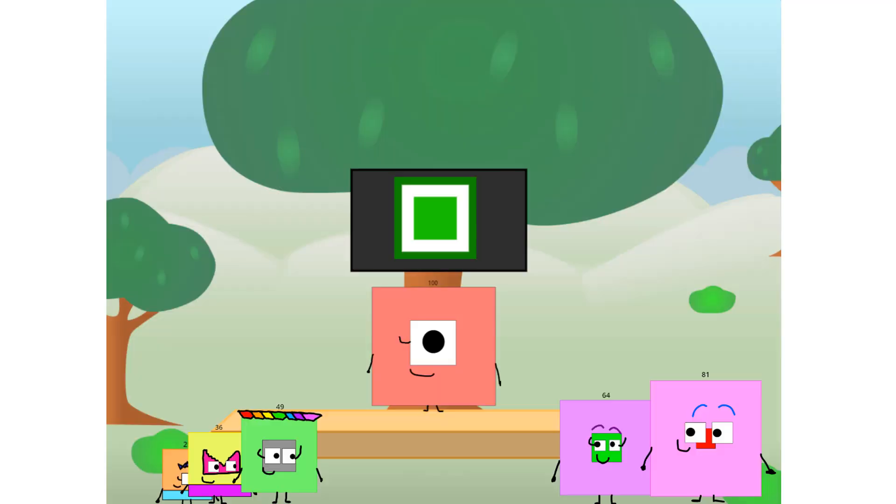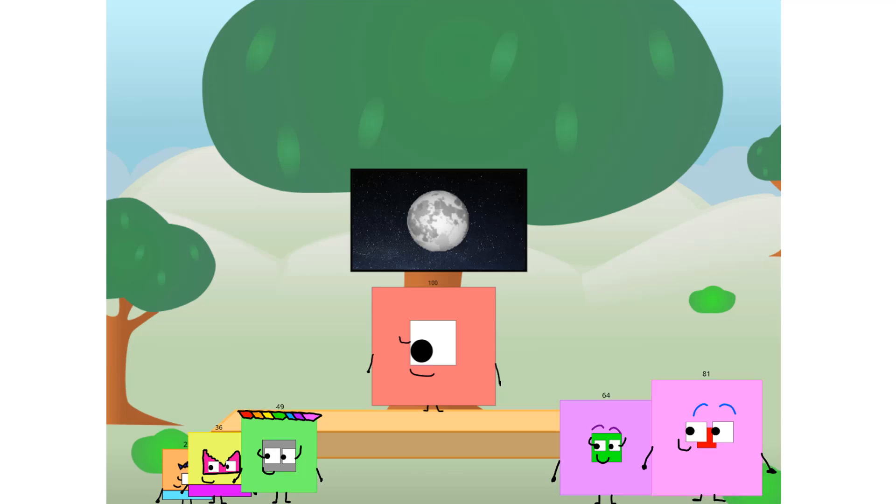Fellow squares, ever since one of us fell from the sky, we have been bold explorers, discovering new lands, seeking out new friends, dealing with round things. Uck, round things. Well, I say it's time to tackle the ultimate round thing — the moon. Let's solve the puzzle of how to put a square on the moon without using rockets. Square power only. Why? Because it's fun to try. Great. I'll be test pilot.